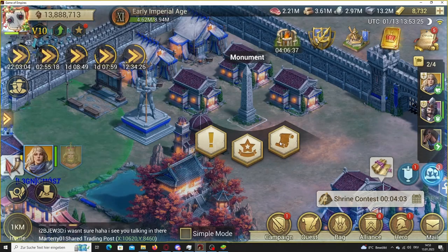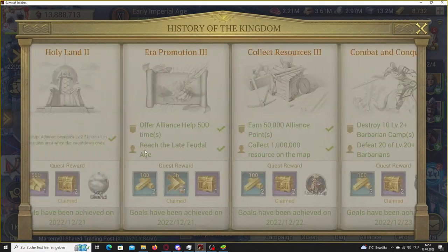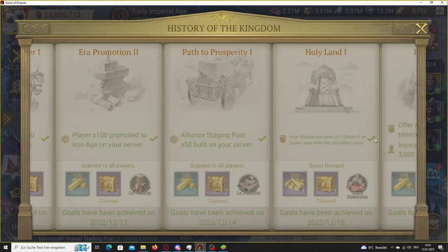Tip 5: Try to complete as many monument quests as possible. You can get up to 69 gold hero chests and over 10,000 gold.